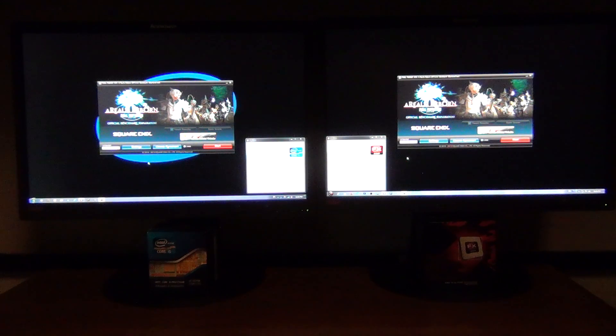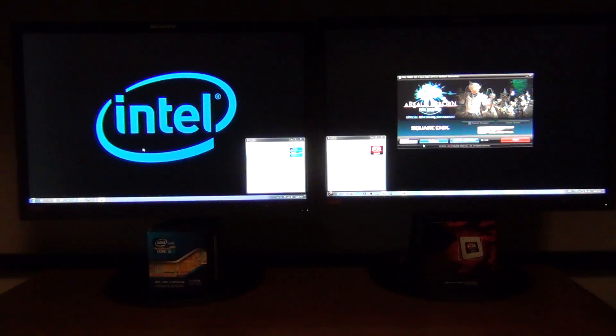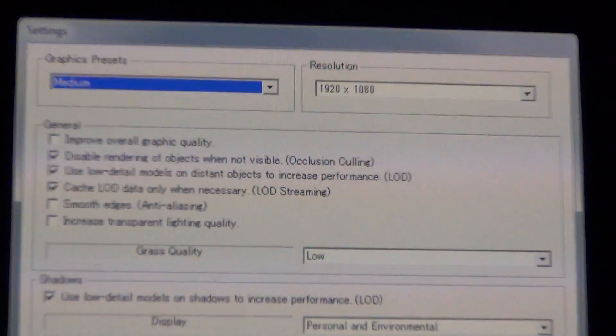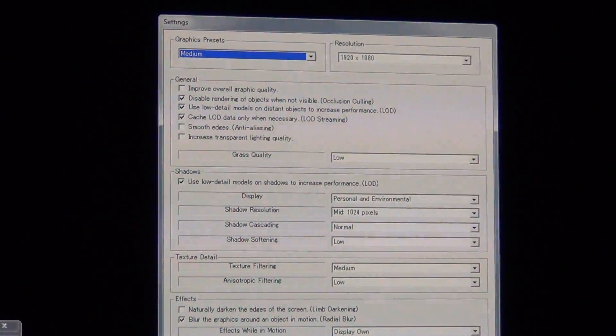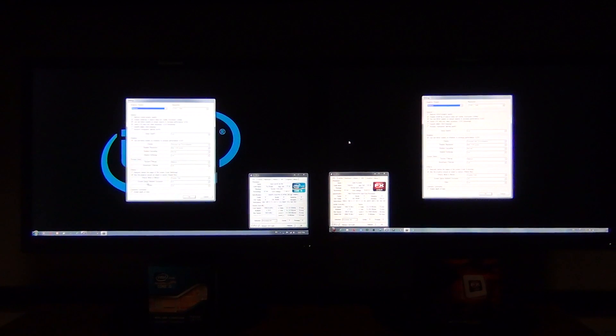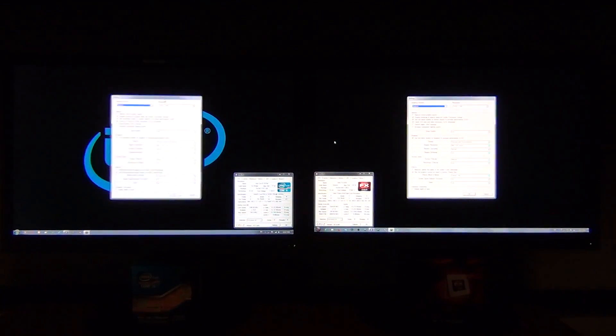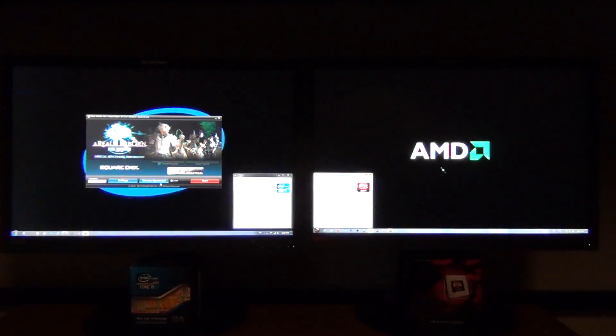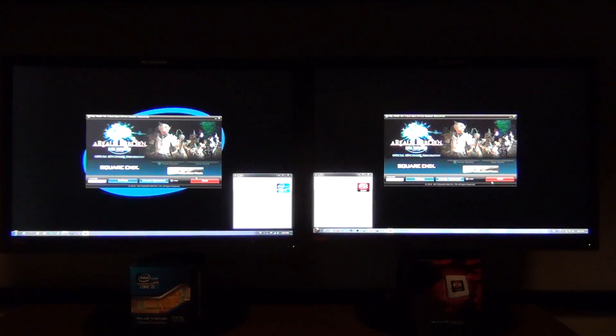The HD 7850 is a PCIe 3.0 capable card, but because the AMD motherboard doesn't support PCIe 3.0, the AMD system runs at PCIe 2.0 x16 while Intel runs at PCIe 3.0 x16 — though from my testing it doesn't really make much of a difference. For this test we're doing 1080p resolution on medium graphic settings, to minimize GPU bottleneck and allow the CPU to show its strengths.